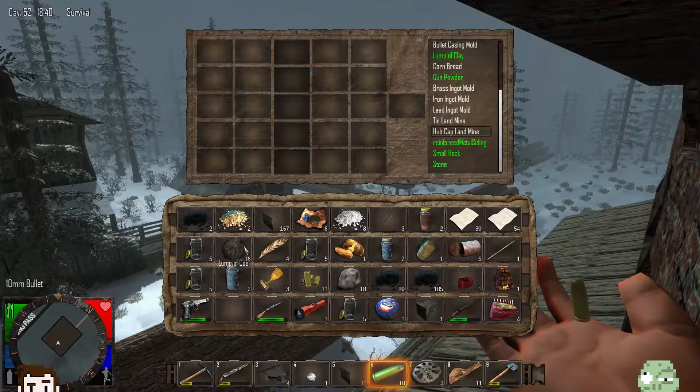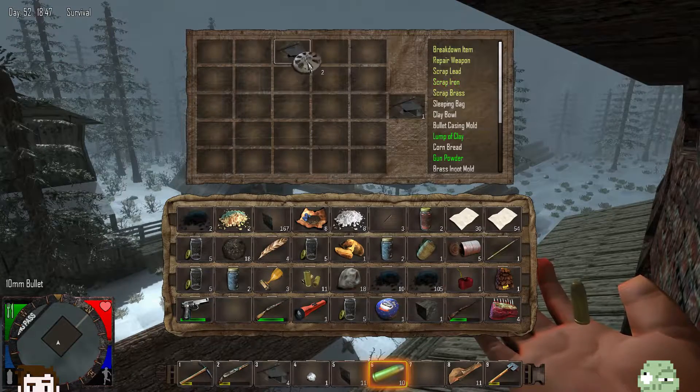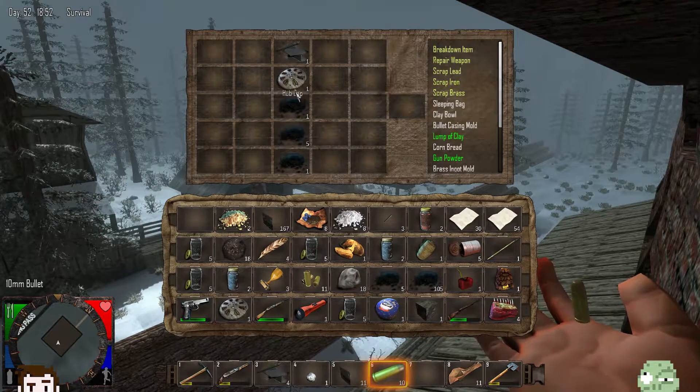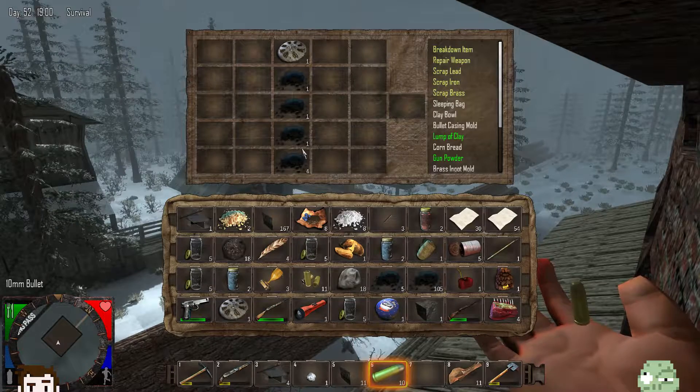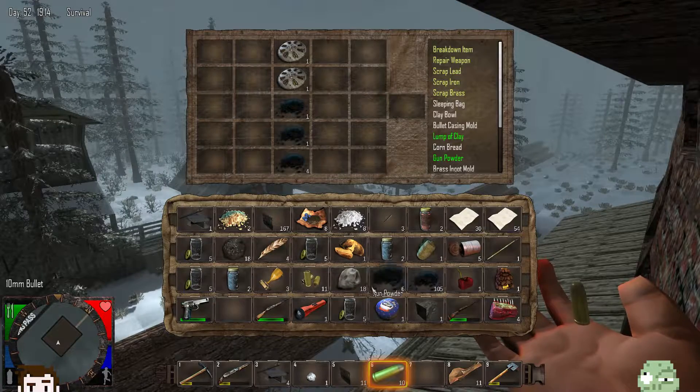A hubcap landmine! Right on. I'm going to make me some hubcap landmines. So I probably have to use some scrap. If I was a crazy person making exploding things... I thought we were still on cornbread. Exploding cornbread — then you would be a crazy person. Or I'm just maybe trying to protect my loved ones by leaving exploding cornbread out for people who would threaten them.